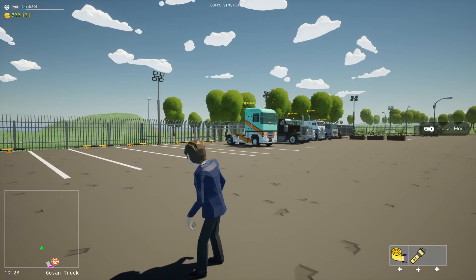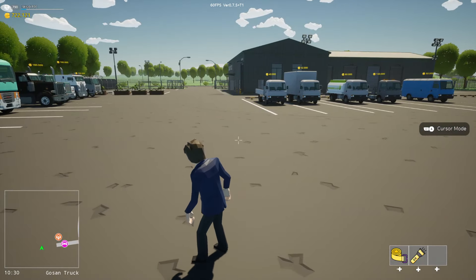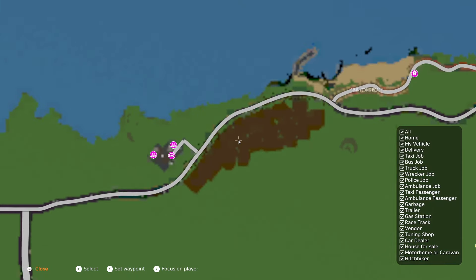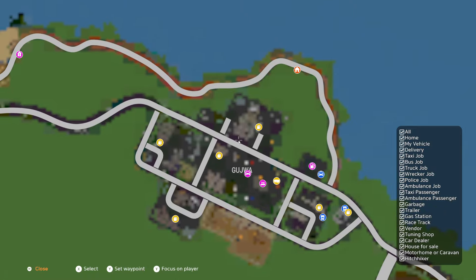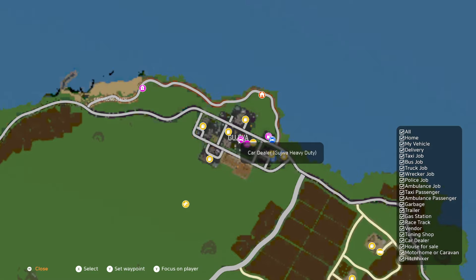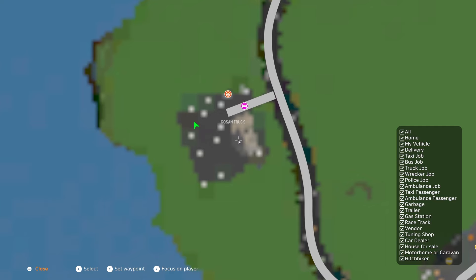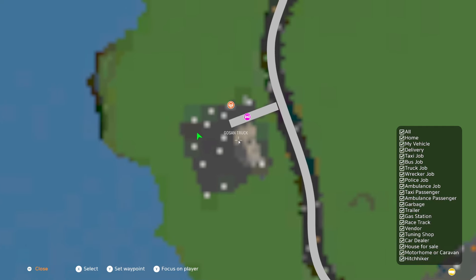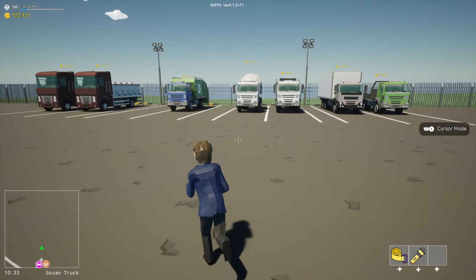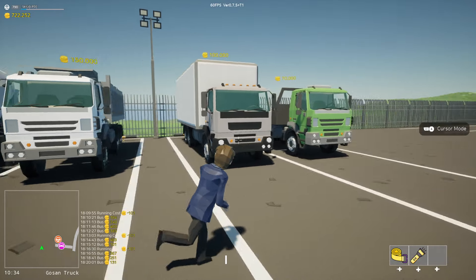It's been worth the wait because this update is absolutely massive. To start out with, we are in one of the new dealerships. The devs are basically trying to move a few things away from the heavy duty dealership, which now only has all the buses and the tuning shop for the heavy duty stuff. Everything else has been moved out and we can now find it in different places around the map. This one I'm at is the Gosen truck dealership at the very west end of the map, hosting all of the semi-trucks, all the Kira variants, the Brutus tanker, the other Cuda variants, and the slightly heavier medium duty vehicles.